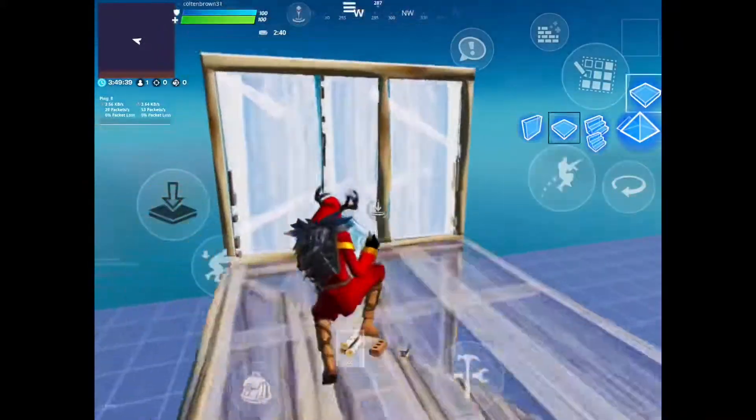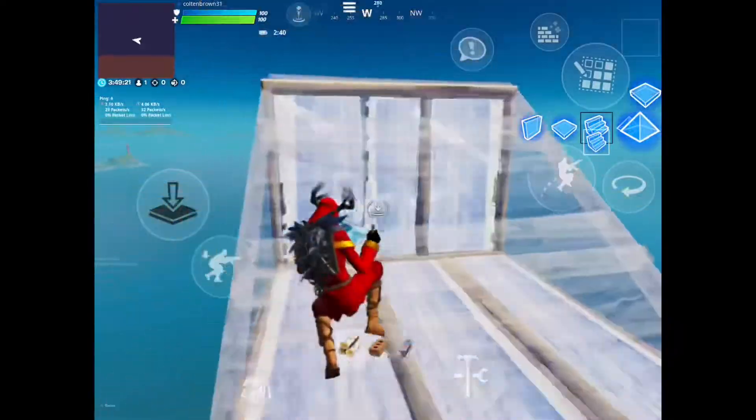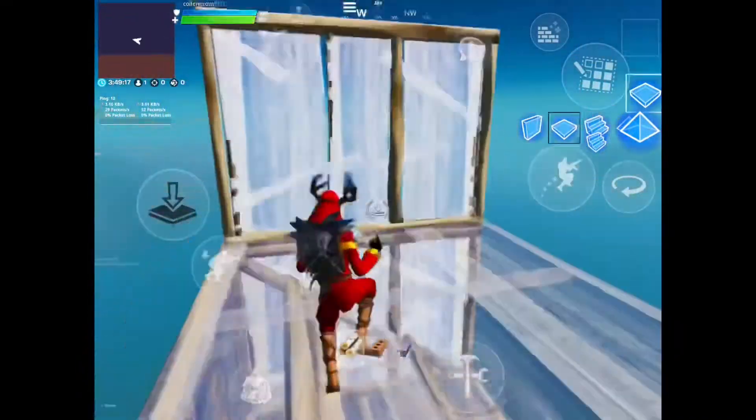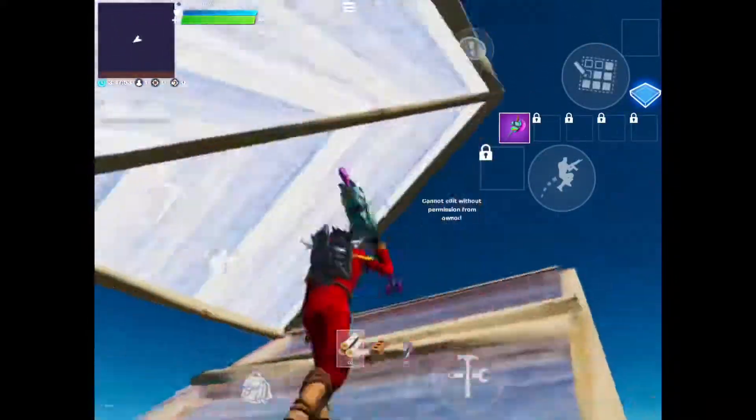That's literally all you do — practice that a lot. In a 1v1 I like to just build a stair up, do two of those, then turn in and ramp up high. Maybe do some ramps and then place pyramids on top so they can't pyramid you.